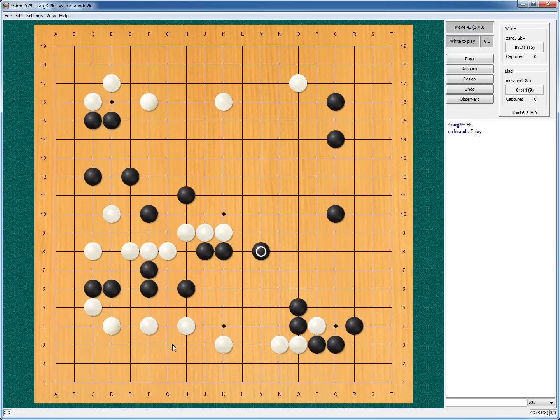Or I could play those right now. I will need to worry about my stones here — they have one eye. And of course with leaning they could get a second one. But I want to exploit the hole. If I want to exploit the hole, then I need to be strong first. I could play here for strength, for life.